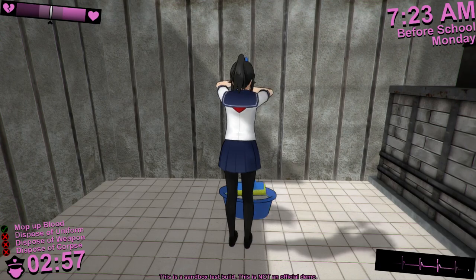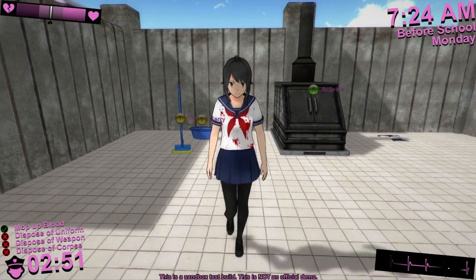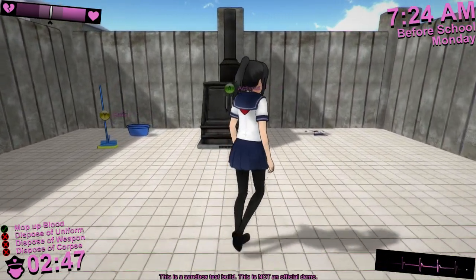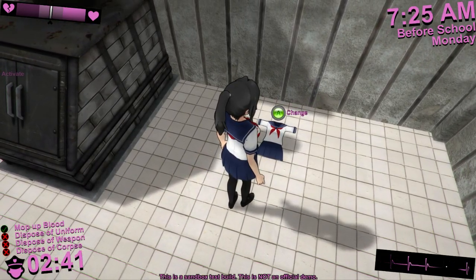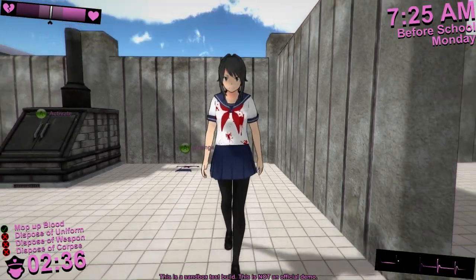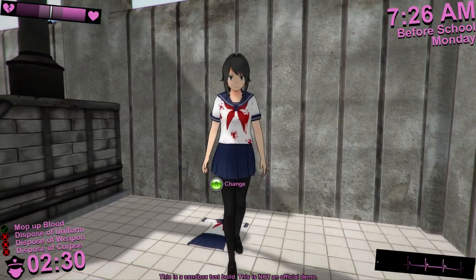The next step is to dispose of this bloody uniform I'm wearing. In the final version of the game, you should have to steal a clean uniform from a girl who's taking a shower in the girl's locker room. But for now, I just have this clean uniform lying on the ground. Also in the final version of the game, you should have to find a safe place to change your clothing, such as a utility closet or a bathroom stall, but for now I'm just going to magically change my clothing on the spot.